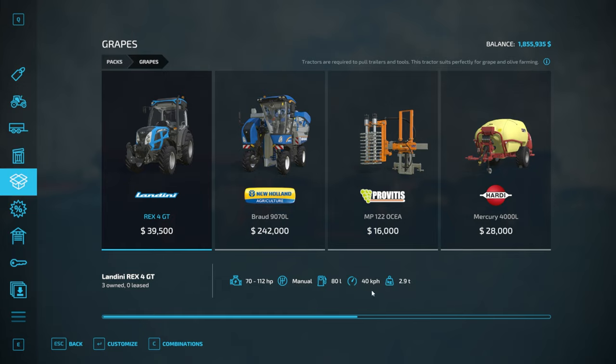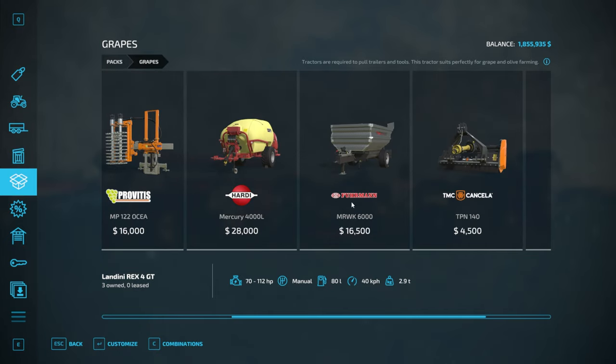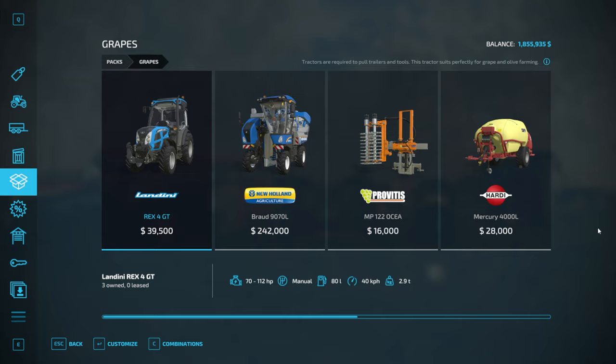We've got the New Holland Braud 9070 grape harvester. We've got a Provitus pruner used to prune the vines after a harvest, ready for the next cycle. We have a Hardy Mercury 4000 litre sprayer, a Furman MRWK 6000 trailer which is the smallest of three different sizes. We then have a TMC Cancella TPN 140 mulcher and an Agrisome Discovine V subsoiler. That is all we basically need to do our grapes.